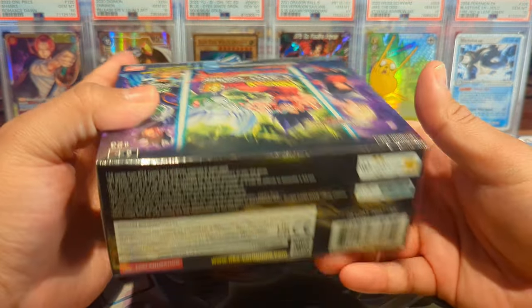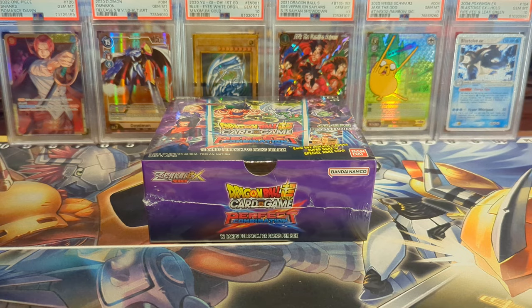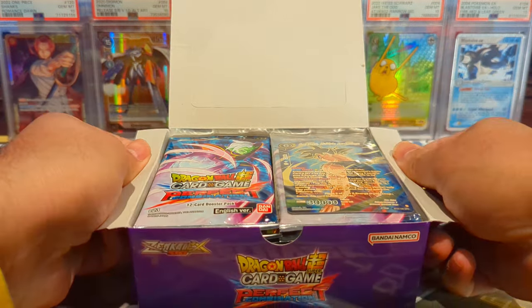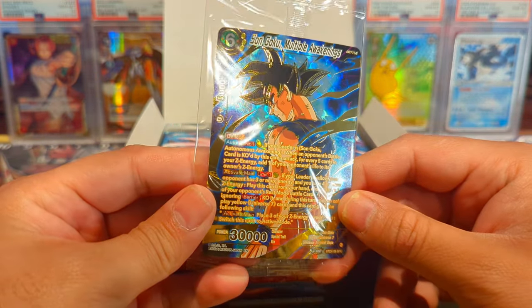Without further ado, I'm going to get this box all unwrapped and meet you all back in just a sec. I got the box all unwrapped and let's see what we get as our box topper. And I already see it and it's phenomenal — it is the SPR Sun Goku Multiple Awakenings.